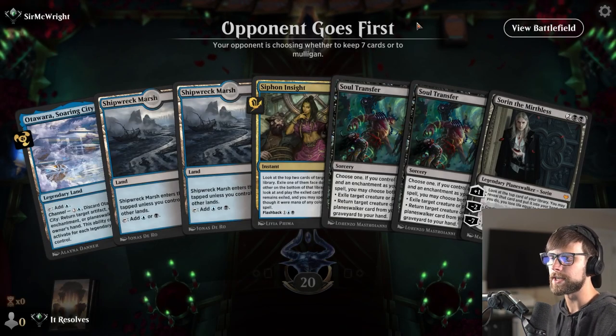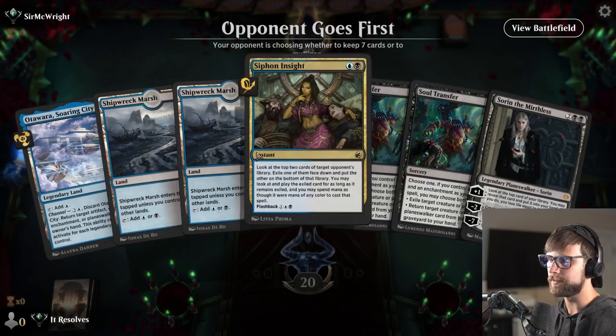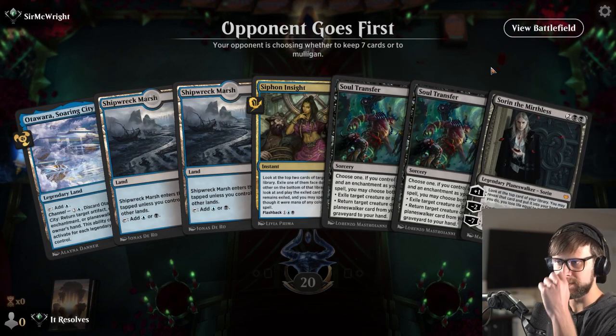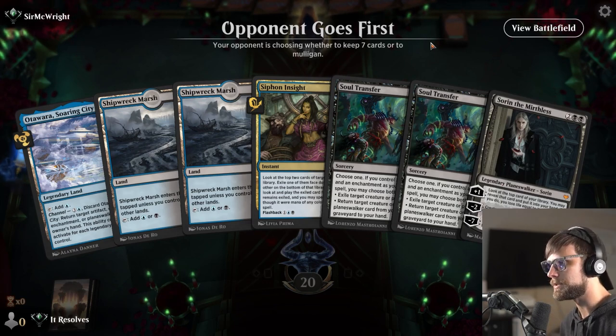Alright guys, here we are for game number one. I think this is perfectly reasonable to keep. We do have the Siphon Insight to kind of jump off with early, and then Soul Transfer into Sorin is pretty reasonable because we can bring these back if need be. Let's see what we can do.